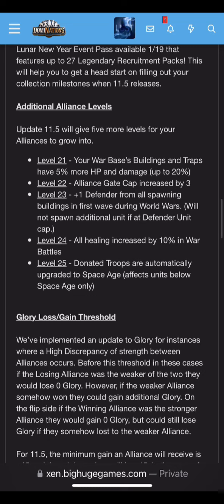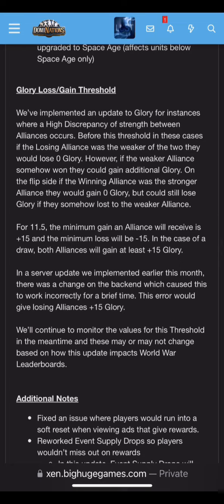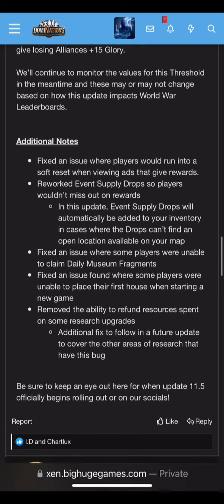They show the alliance levels you can review, plus the glory loss and gain threshold. Then there are some bug fixes — closing out during ads, which was annoying, and they removed the ability to refund resources spent. There was a glitch where if you closed the game after upgrading a drone, you'd get all the oil back. Looks like they resolved that in this update.